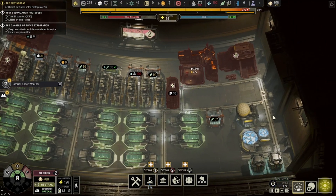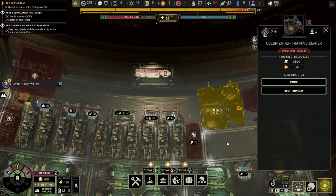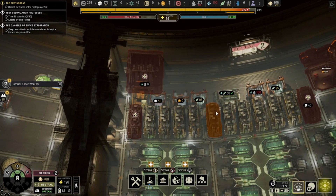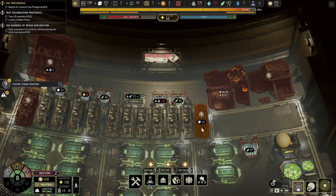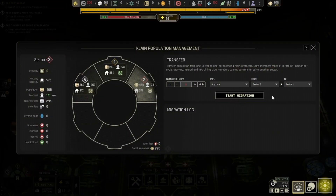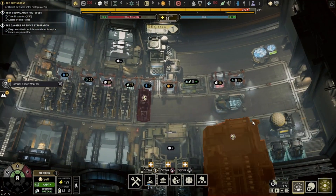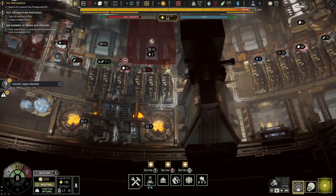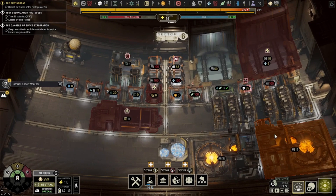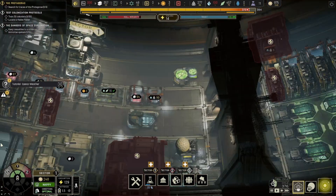We're at the stage where we do want to build a colonization training center. I can't actually build it because we don't have the resources for it. I want to get rid of this guy here so we can also build a road down this way. Because of the boosts to our habitation from tech, it is much easier to do that now than it was previously. We just have to continue along.